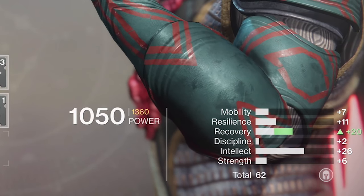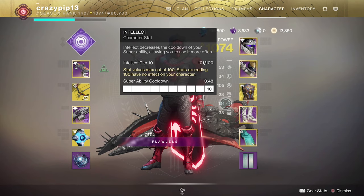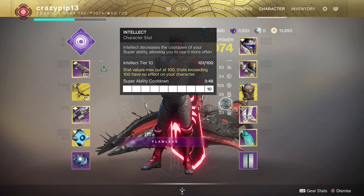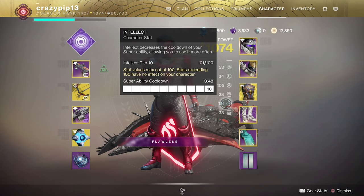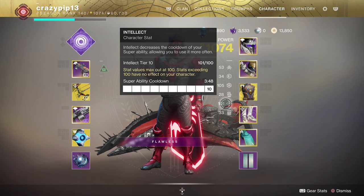So if it's a recovery mod, you'll get plus 10 recovery and so on. You can increase each stat to a max of tier 10, which is a total of 100 points — anything above that is a waste. Higher tiers mean lower cooldowns on specific abilities. And we are going to go over each stat one by one right now and also talk about how you can acquire these basic mods.